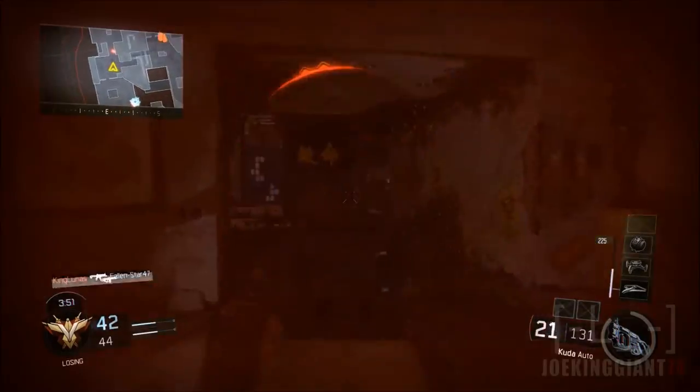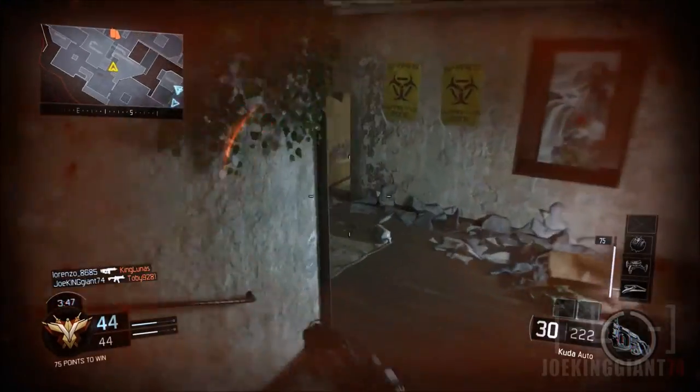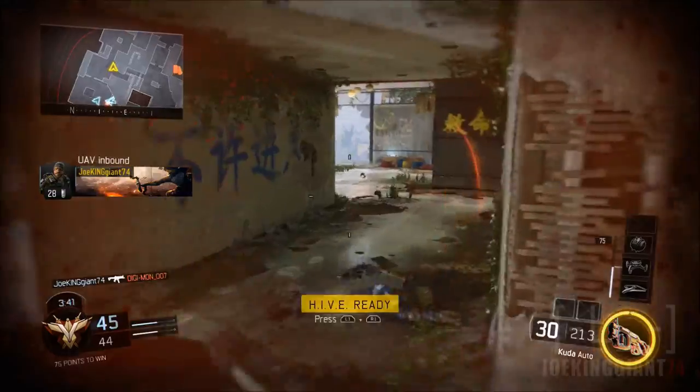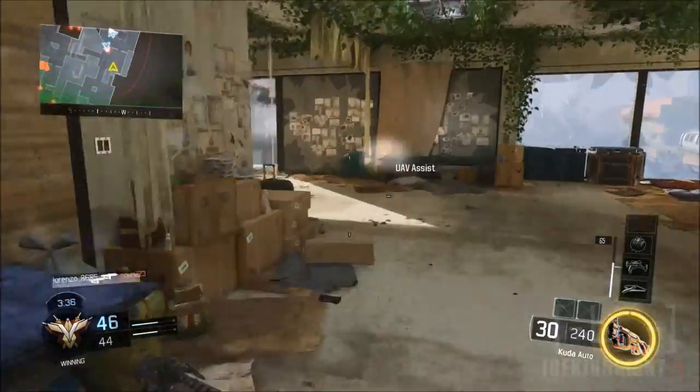I think I just passed an enemy while I was flying towards that hallway — that was super weird. Sometimes my peripherals don't work. No, I'm just kidding — it does work 100%. I just skipped him because I thought he saw me, so I just kept on running. It's kind of a mind game I play sometimes with my enemies.